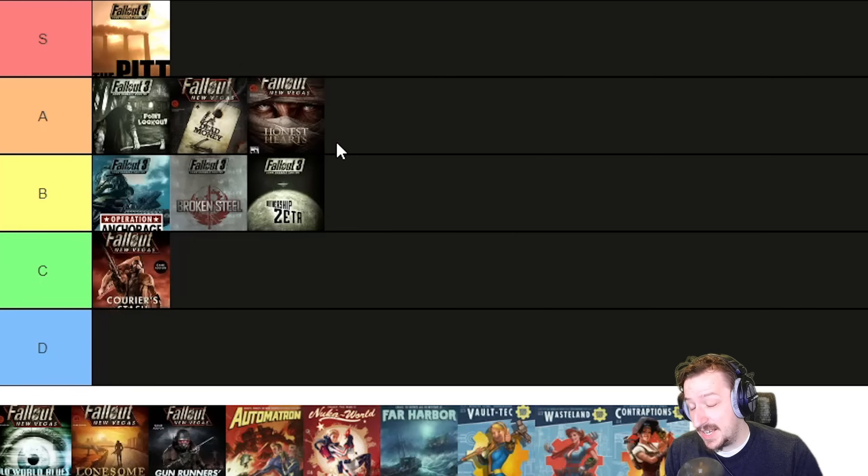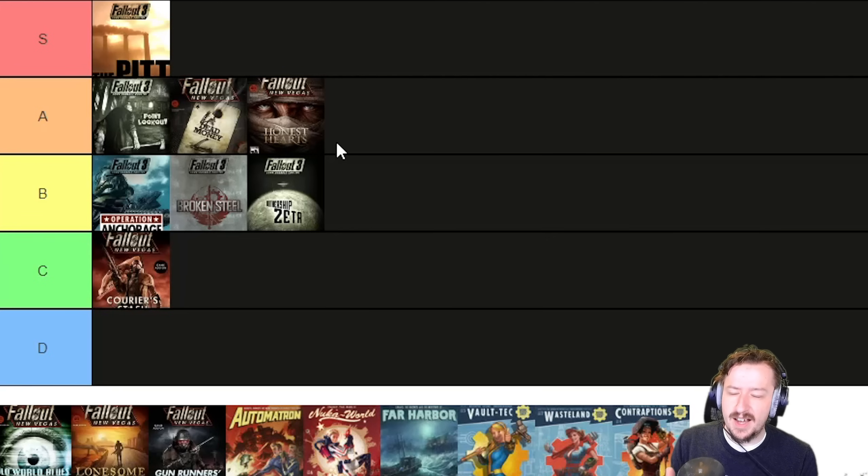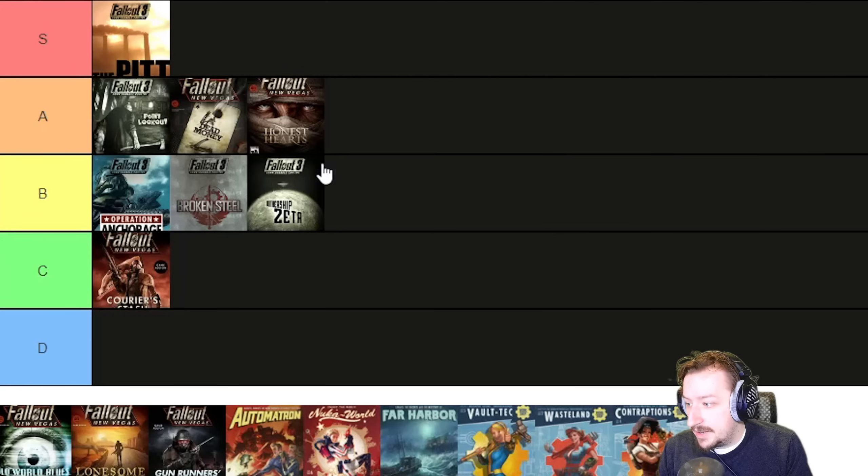Joshua is my favorite character in any of the Fallout series, and that is a big bonus to this one. It really benefits more from taking your time, exploring, looking around, and piecing together what happened in Zion before all of this stuff happened with the tribes and Joshua. I would still put this one A-tier — I really enjoy the location a lot. It's similar to Point Lookout in that way, where they both have really cool locations and exploration areas, but both kind of struggle when it comes to the main quests.